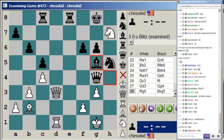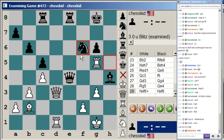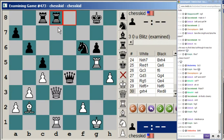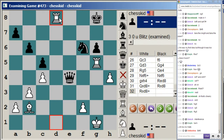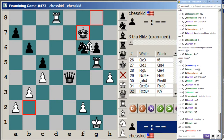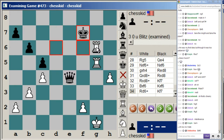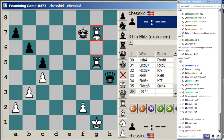Black ended up playing queen e4 instead. Then knight takes f6 check, knight takes f6. Now g takes h4 check, rook ed8, queen takes d8, rook takes d8, rook takes d8 check, king f7, bishop takes f6, king takes f6, rook d6 check, king f7, rook d takes g6, queen takes h4, rook d7, and white won.